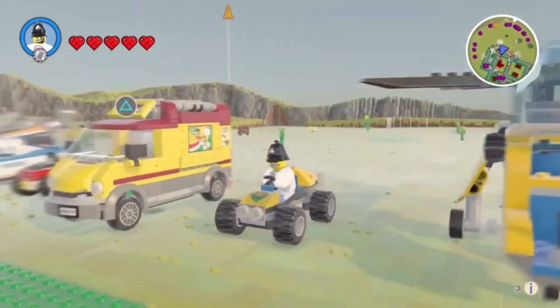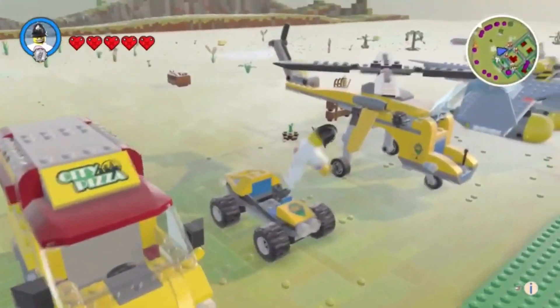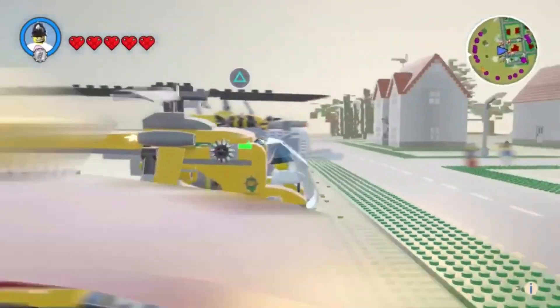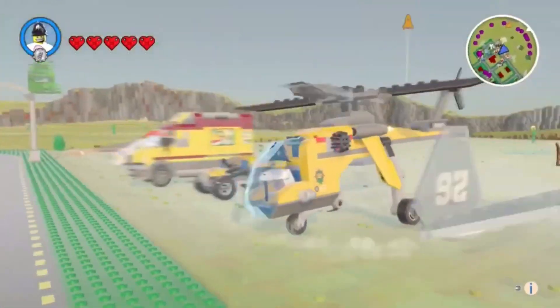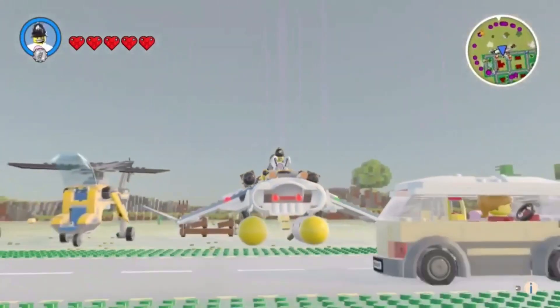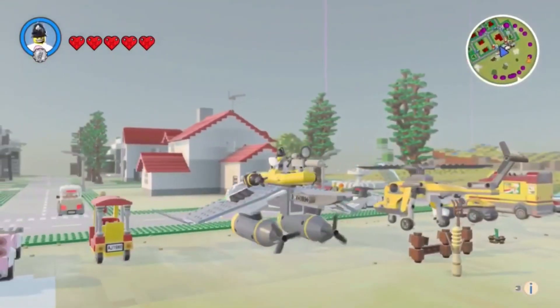And that's a jungle buggy. I think they're quite fun to drive around in. And the jungle cargo helicopter — it's quite a nice design as well. Yeah, I like the look of this one. Got little flap-out rings, and everything. Glowing red lights on the front.